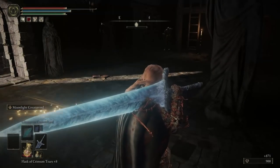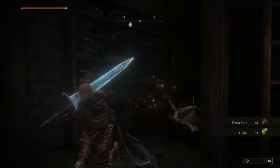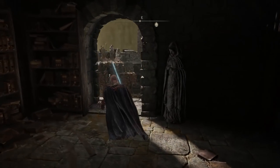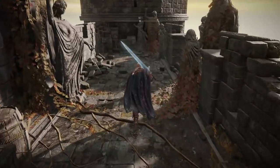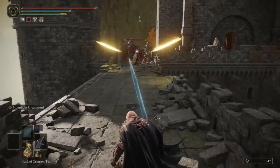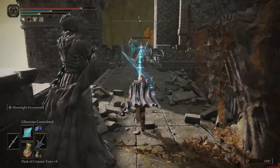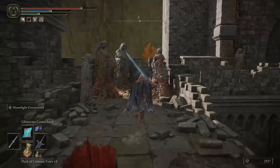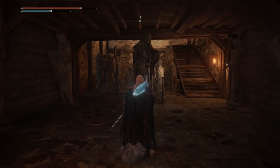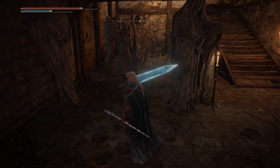I wanted to use the Briar's Sword to showcase it, but my character doesn't have the stats for it because you need strength and arcane to use it, and I don't have that right now. You can take the ladder up if you want — there's a Perfumer Cookbook you can get. But we want to go out here and fight this Cleanrot Knight. There's a crossbow guy up the stairs and an enemy right here — you can see his blade — but you can bypass those; they're easy.